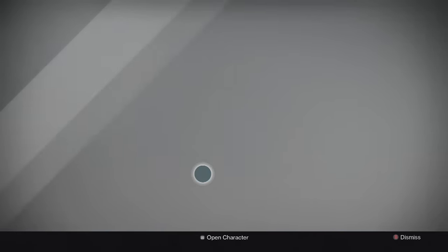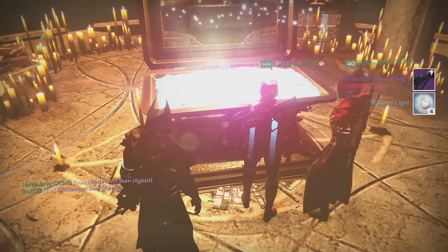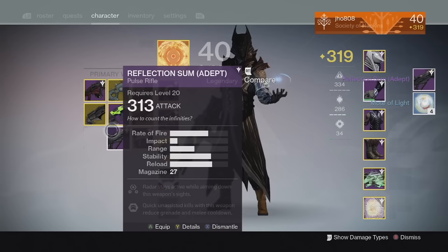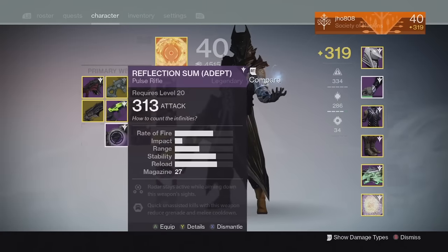And then for my last character, my Warlock, from the Lighthouse chest, we ended up getting a Reflection Sum with 4 motes of light. This time my gun came in at 313 with the Third Eye perk as the unique one on it. So not the greatest drops from the Lighthouse chest.